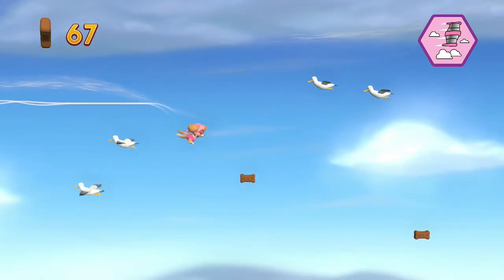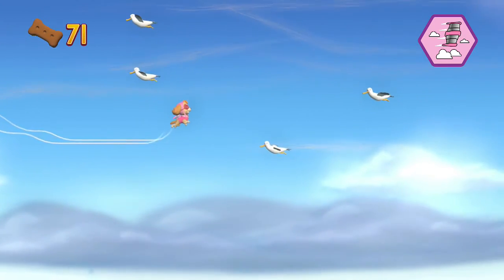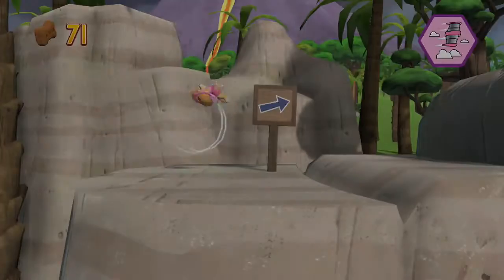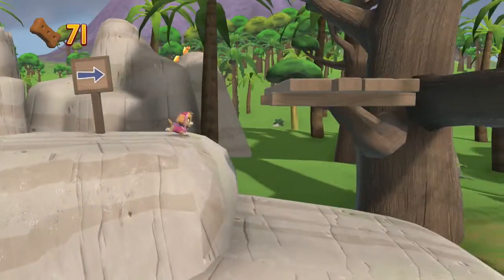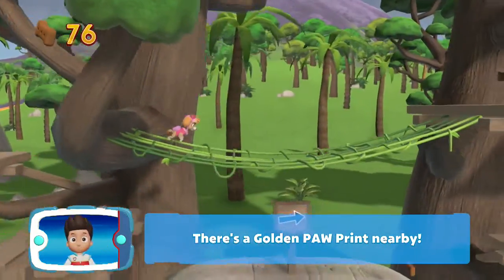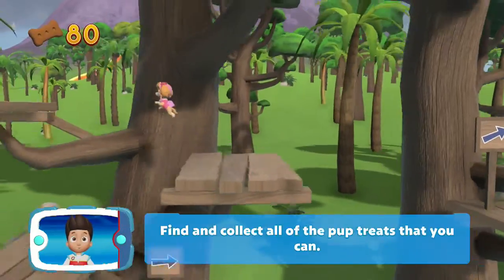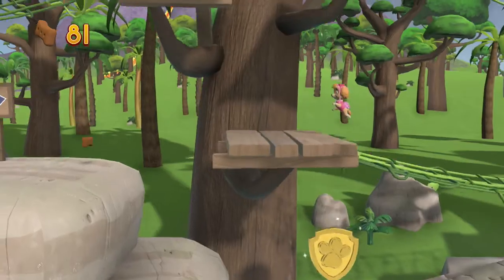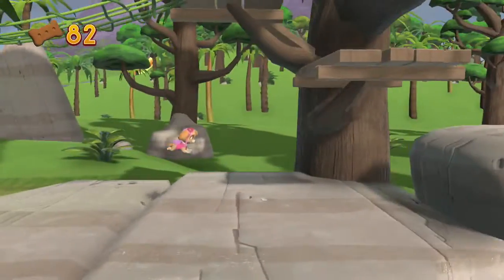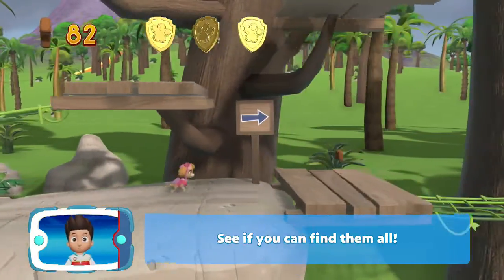Way to go! Perfect! There's a golden paw print nearby. Find and collect all the pup treats that you can. You've got the golden paw print — see if you can find them all!